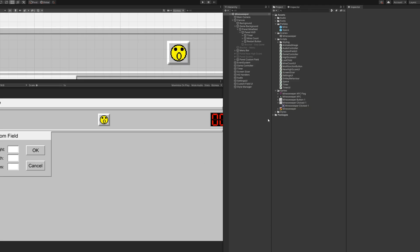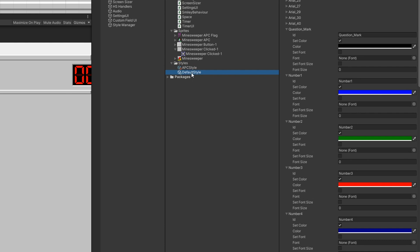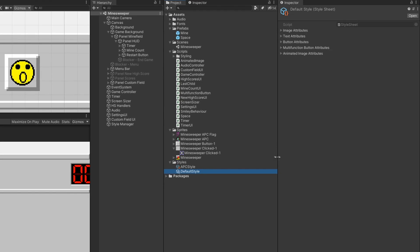Let me show you how the style switch stuff works. I made scriptable objects, which in Unity are just custom assets that can have whatever data you want in them, but they live in the assets folder rather than in your runtime game hierarchy. I have one which is the default style and another which is the all-parts-combined style. Styles just have sets of different attributes — what you want images to look like, text, buttons, and my custom ones: multi-function button and animated images, which I use for the animated flag.